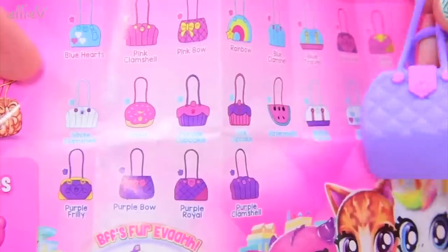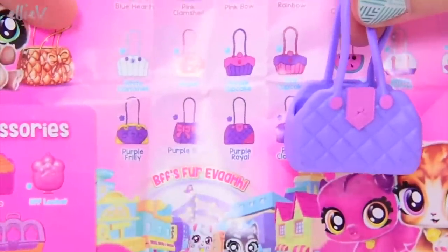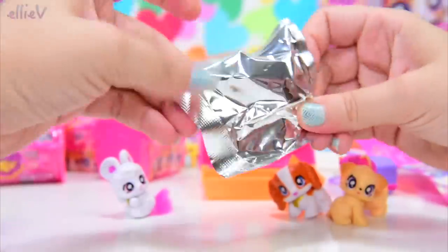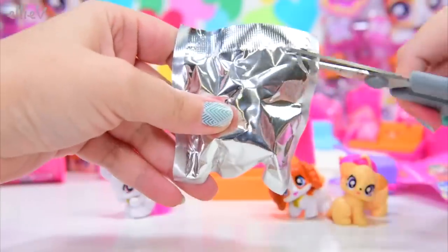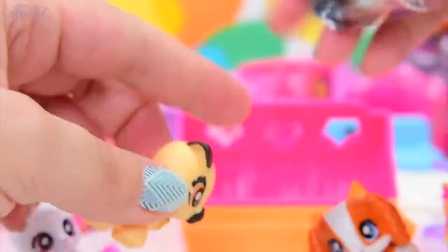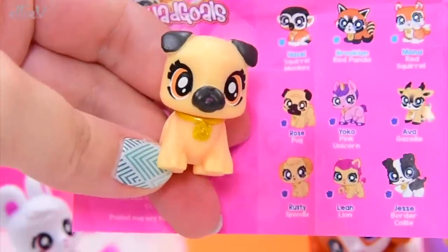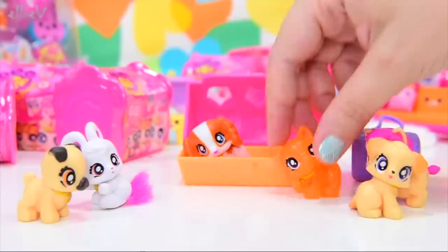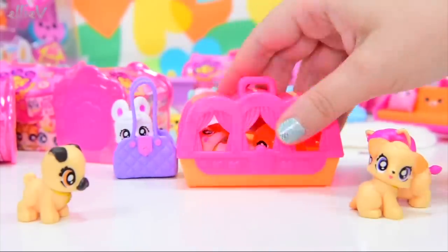On the other side we've got the bags, and this bag is purple — Purple Royal. Now what do we have in our mystery bag? Is it another little BFF or is it a bag? I'll just snip the edge. It's another little cutie — it's a pug, the cutest little pug. It's Rose the pug. All these new BFFs — we can put them in here and hope they don't fight, and we can put them in the little bags. They're adorable.